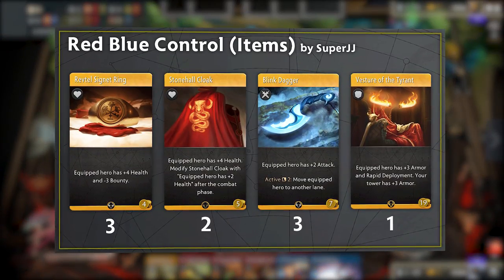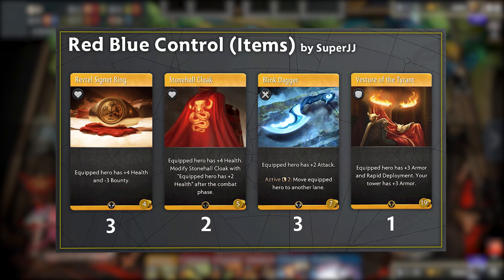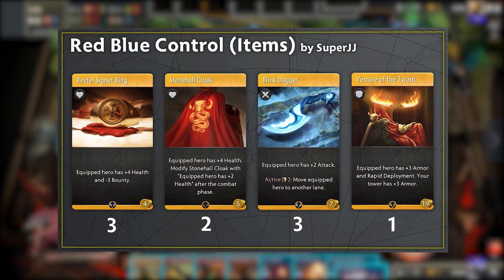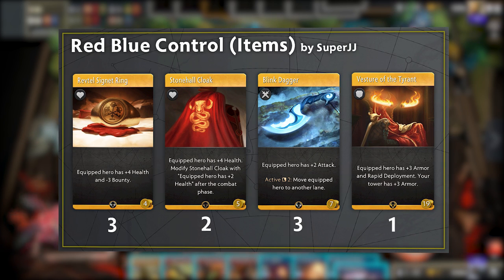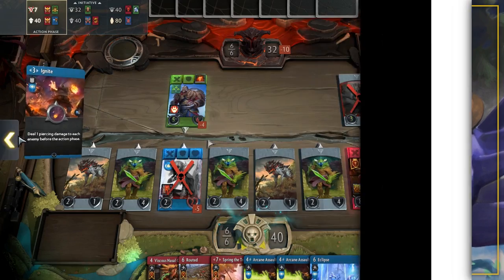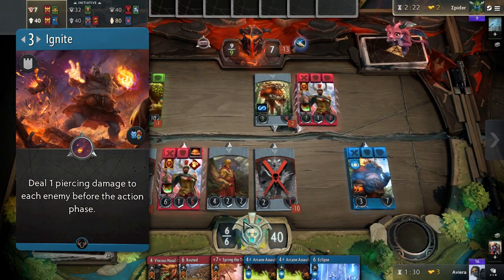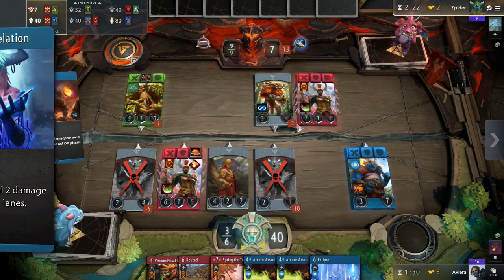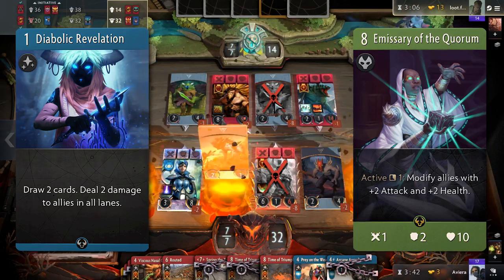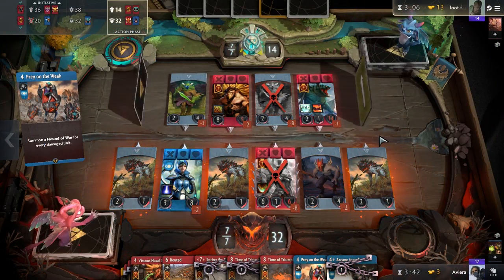The item deck is pretty standard. Signet Rings are present as your heroes get constantly dueled, Berserker's Called, and Annihilated. Stonehall Cloaks for late game scaling, and Jasper Daggers and Blink for versatility and mobility. Ignite is not used for just removal. Since this deck doesn't have Diabolic Revelation or an Emissary of the Quorum, if you want to build a huge number of hounds, sometimes you will have to use Ignite to get a good number out of your Prey on the Weak.